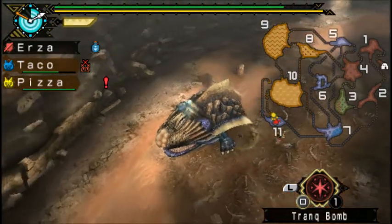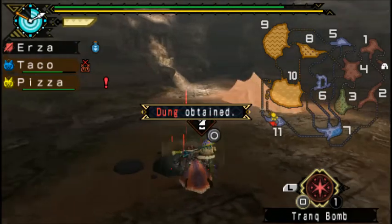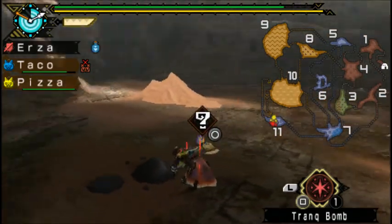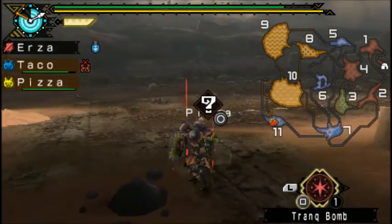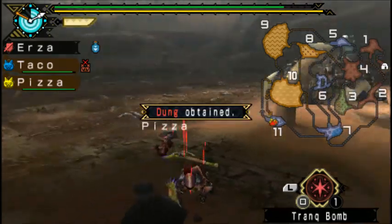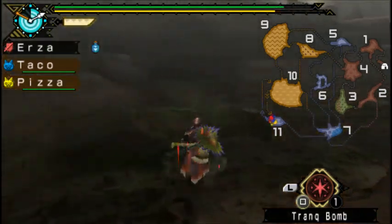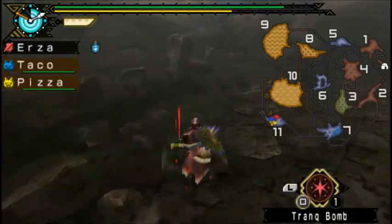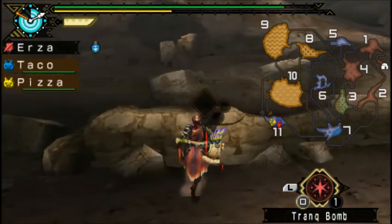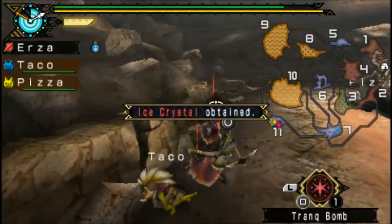There is dung here somewhere — I can see it. I'm a bit low on dung. It's important to collect dung because farming is so much easier with it. We should be able to mine somewhere around here. I think you can mine here and probably a lot more places. Ice crystal — that's funny, we are in the desert.